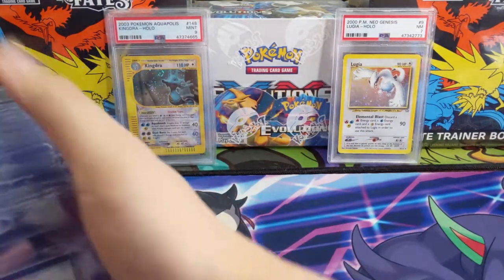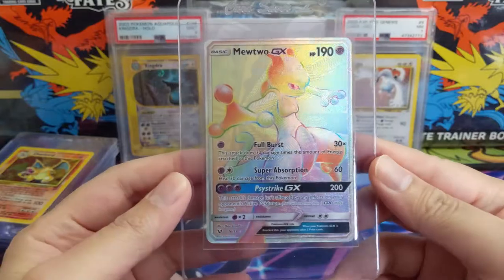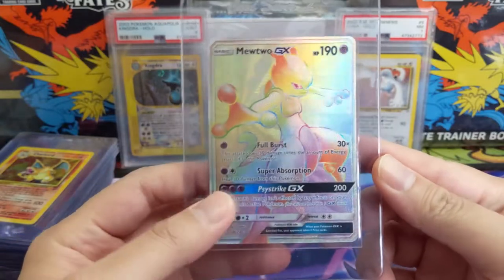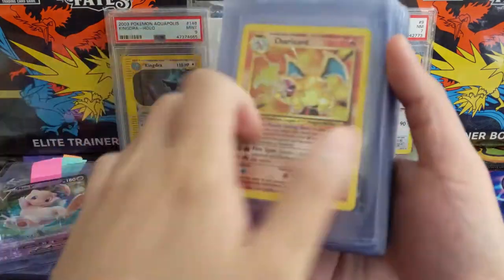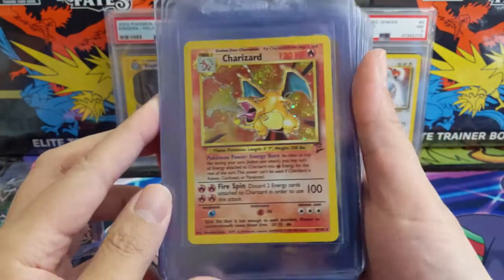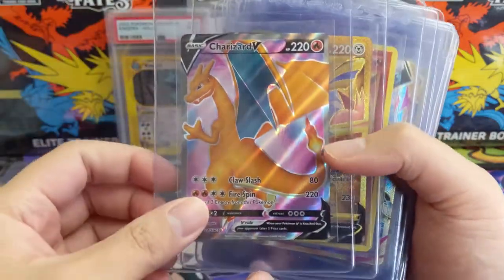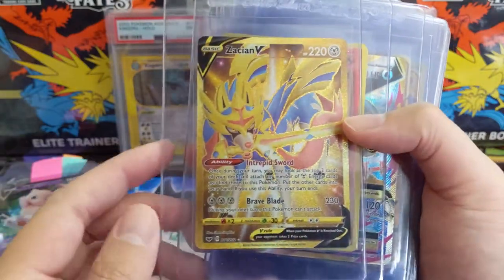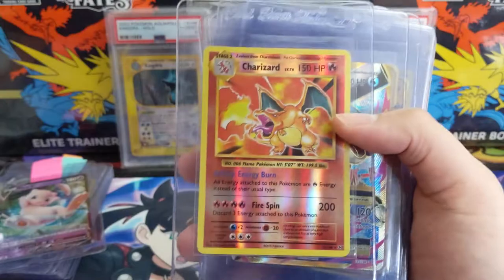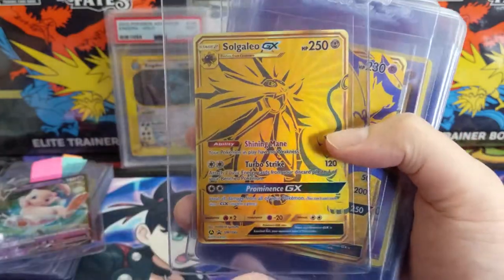I'll jump into some other cards from other patrons. I'm not going to name all the patrons, but if you are a patron and you are submitting cards, you'll eventually see the cards you're submitting. Got a nice Mewtwo from Shining Legends — grab a bunch here. Base Set 2 Charizard, very nice. Maybe one day it'll get the appreciation it deserves. CP ETB Charizard, ooh gold Zacian.